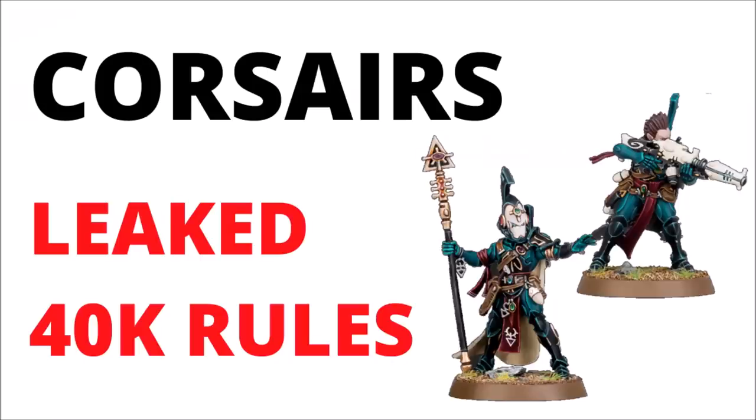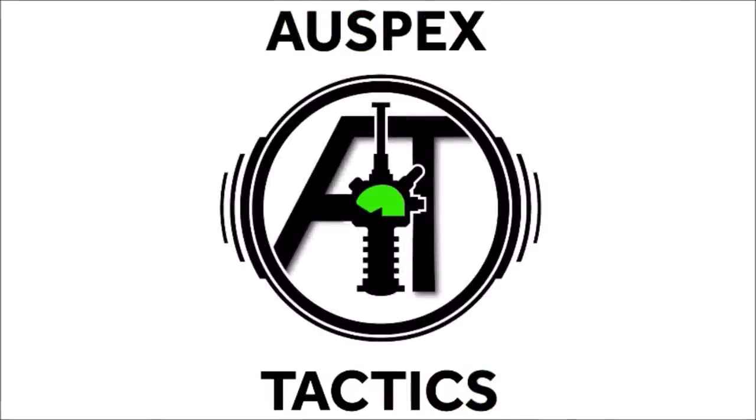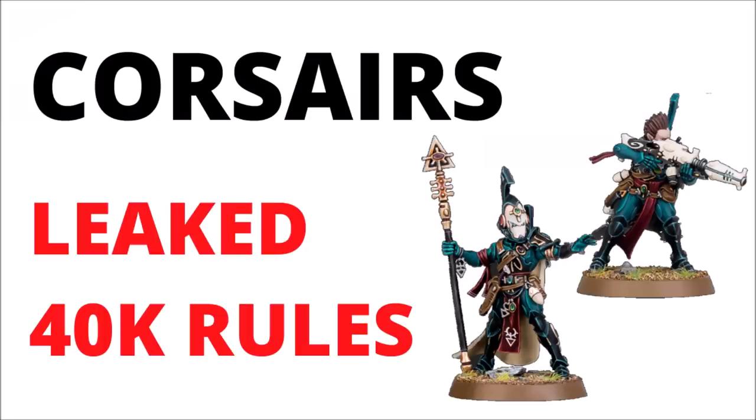The Eldar Corsair Kill Team is out. Let's take a look at the new 40k models and the full leaked 40k datasheets from the playtester Codex. Hello and welcome back to Warspets Tactics, where today we're back for yet another set of new Eldari miniatures. We've got the flexible Corsair Kill Team unveiled in full, and what's more, we have quite a lot of details as to how they're going to function in the Eldar Codex. We'll start by taking a look through the new models, and then we'll move on to the leaked rules.